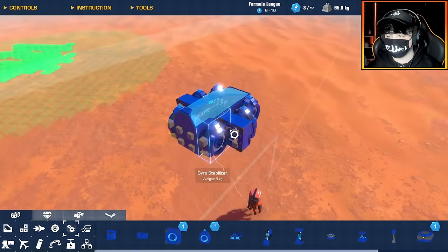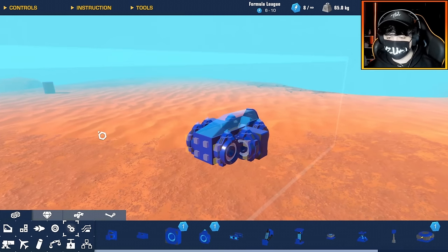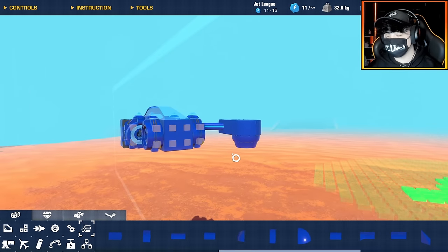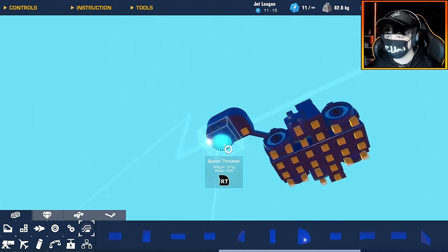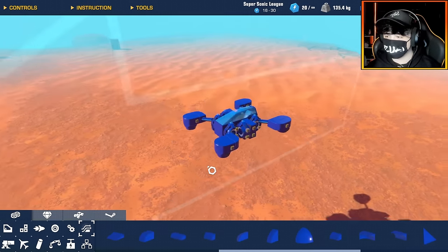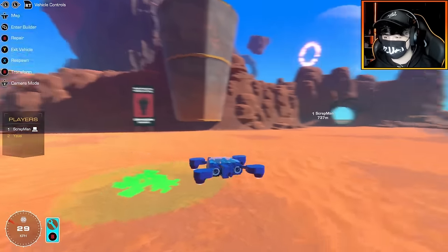I definitely need to use a combination of gyro stabilizers and gyros to make this work, because I think stability is going to be key in winning this battle. For my drone, I'm actually not going to use any propellers. This is going to be more of a futuristic design, where I'm going to have jet thrusters facing down instead. And with all four of them, that's looking pretty cool, and it's definitely going to have more than enough power to lift this thing into the air.